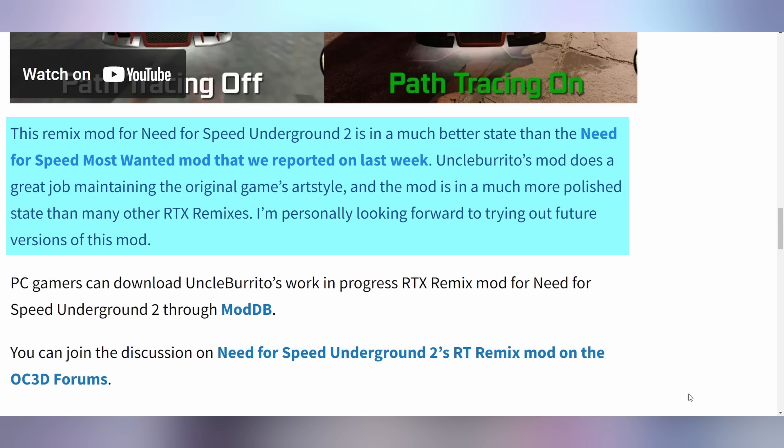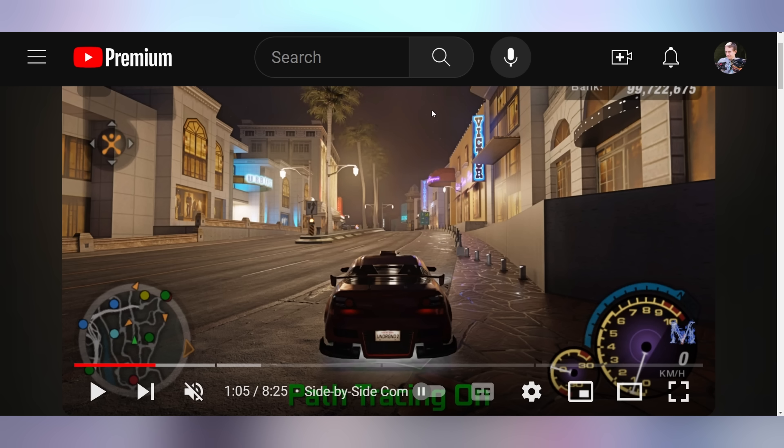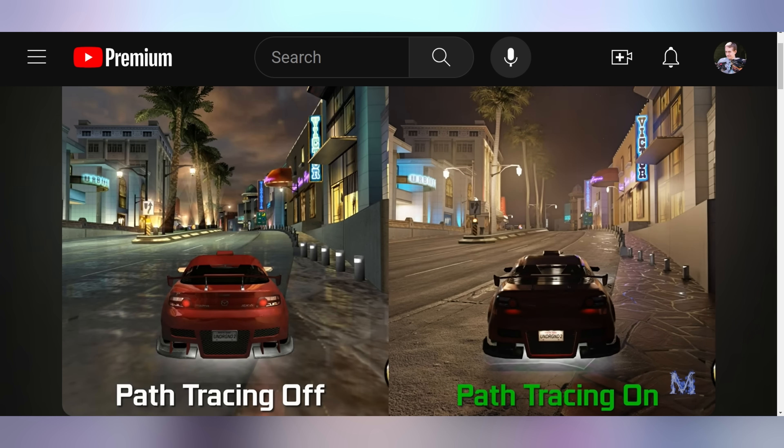This is an application that NVIDIA dropped that allows older games to just get new love. You can remaster them with ray tracing in a way that has never really happened before. This is what NVIDIA showed off with Portal and a few other games, showing off that yes, this software can rebuild games from the ground up with original textures and assets, but make it seem beautiful. So this is Need for Speed Underground 2 with the ray tracing mod on, and I think it looks absolutely gorgeous and stunning.